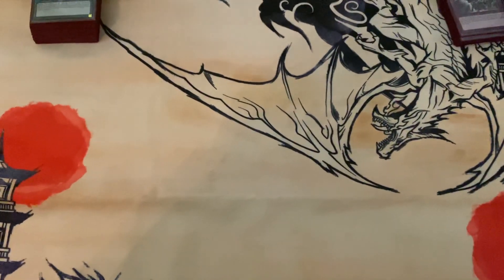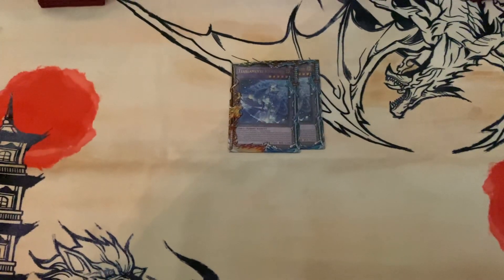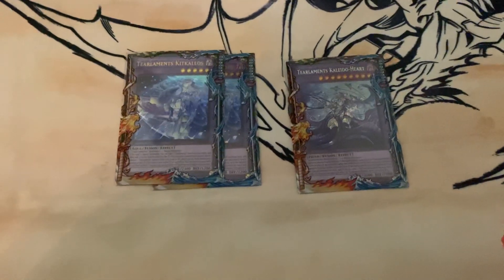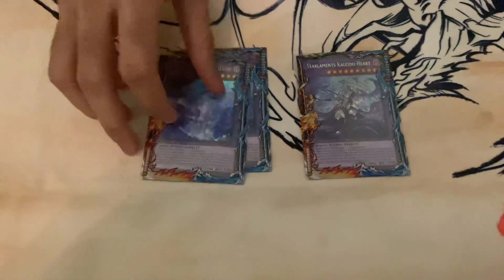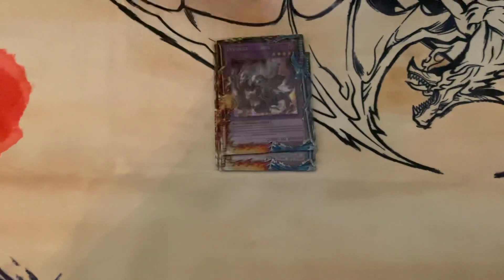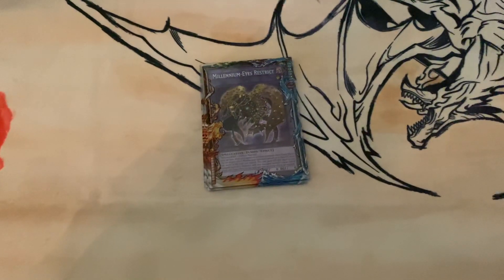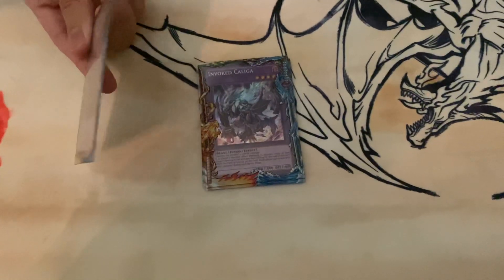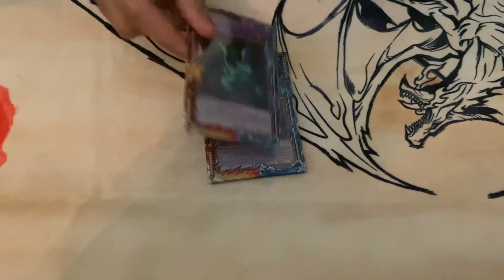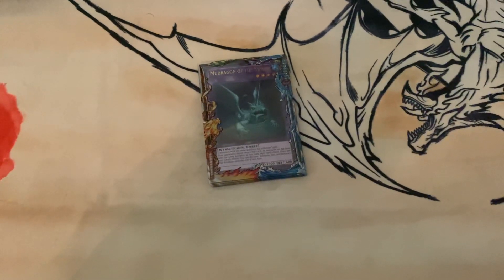For the extra deck, I played two Kit Keras and one Kaleido Heart. Thinking of changing one Kit Keras for Sprite Elf — that was good. And Kaliga Millennium Eyes for the King of the Swamp. Kaliga came up against Phantom Knights and won me the game. And Mud Dragon, which is really good — he's a level four and a Super Poly target.